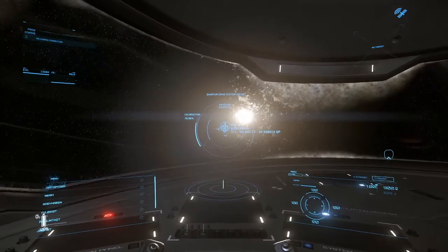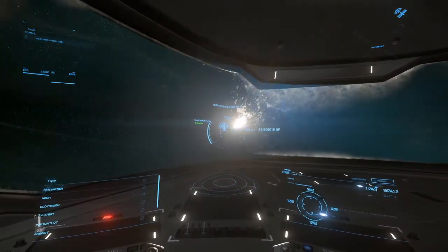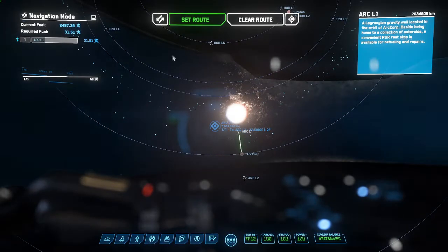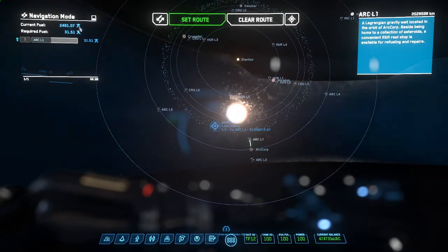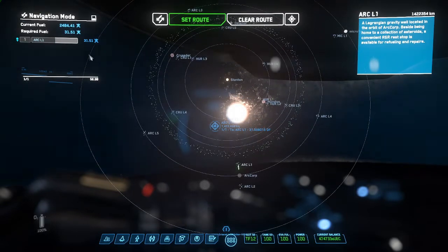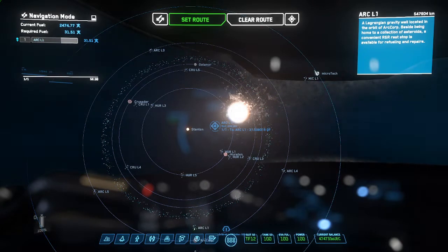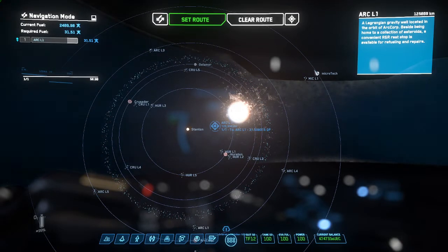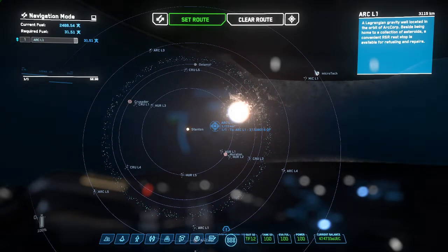I hover over it, and once the calibration is done, you push and hold B and you will quantum travel. Quantum traveling is how you get around the galaxy. Once you've begun a jump, you don't actually need to sit at your pilot seat — so that's the time to look at your contracts or route. In the top left of the skyline, you can see how much fuel you have and how much will be absorbed during the jump. This is really useful for long jumps to places like ArcL3 or Microtech, especially if you're doing a long day of hauling or deliveries. You can refuel at pads, though sometimes that is a buggy thing.